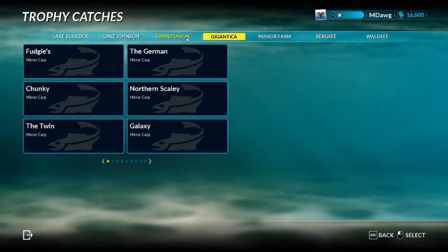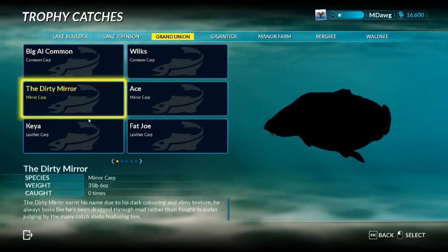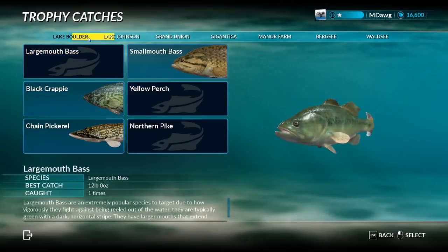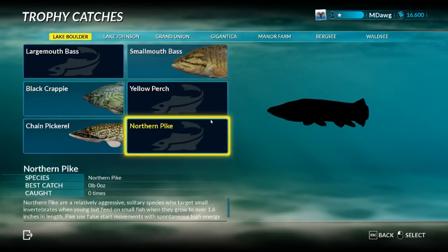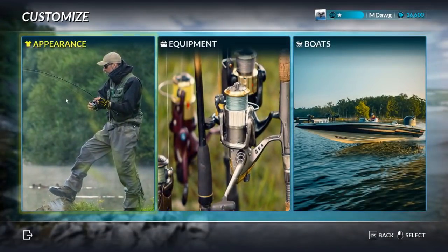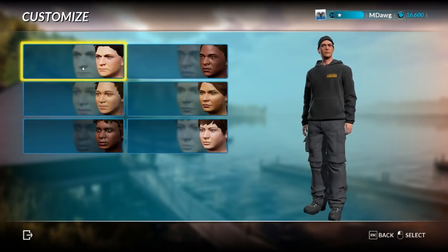On the carp maps they have more of the named 'boss fish,' whereas the largemouth bass and other predator fish don't really have boss fish the way they typically do in these games. It looks like they've reserved that for the more European-style fishing with carp and similar fish. That's all under the angler's log.